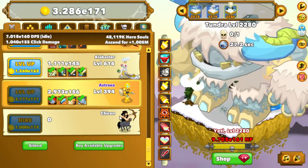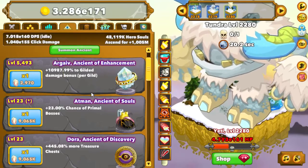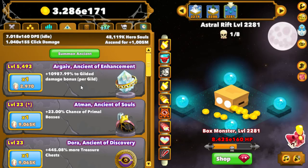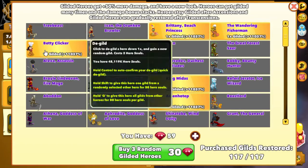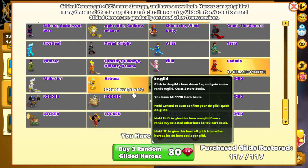Right now I'll show you my ancients — our guy is up at a pretty high level, about 5,500. This is the gilded damage bonus per guild, so I'm going to get an 11,000% increase in damage per guild. If you pop down to Astrea, you can see how you start hitting new levels and get little ones and twos all over your board. I've got a plus 3e6 percent bonus because of the guilds, and usually at the highest level I'm sitting on about 150 gilded heroes.